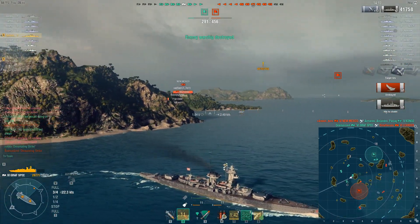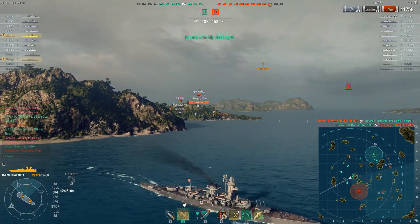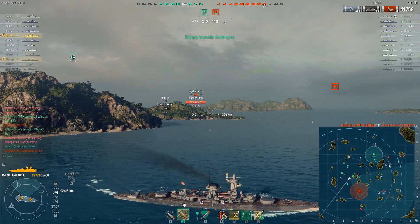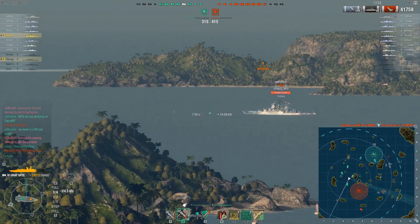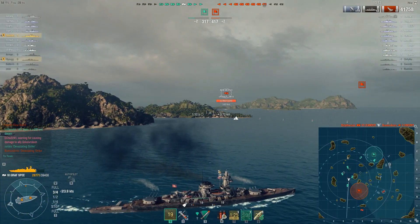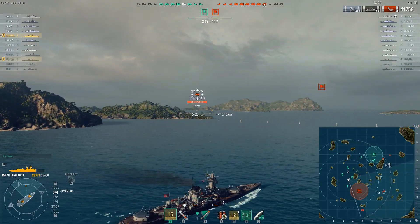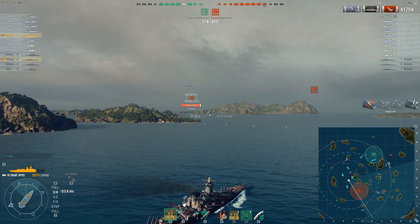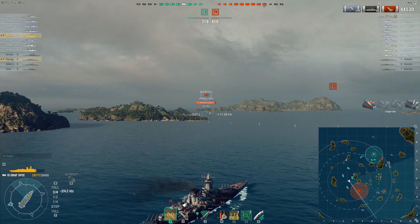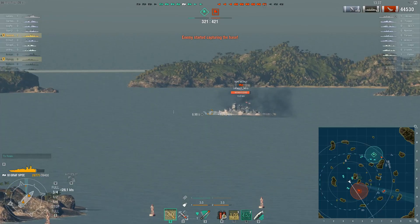I finish the Leander off with an overpen and a citadel, so I'm up to about 40,000 damage — three citadels, and I finally have a kill. I find that 40,000 to 50,000 damage is what people should expect to be able to do out of this ship battle to battle. You're obviously going to have ones that can go much higher just because the situations present themselves. But you're never going to be in a situation where you get to shoot at the entire enemy team one at a time, and the Graf Spee doesn't do particularly well when confronted with a ton of targets all at once — too many things that can shoot back at you.